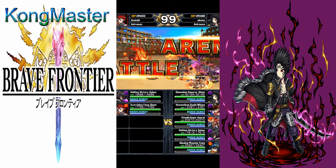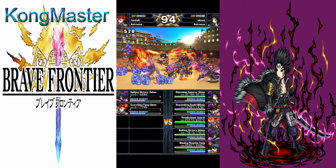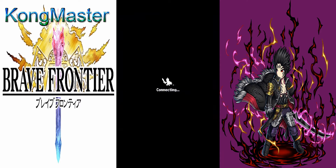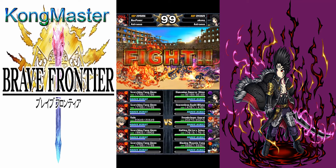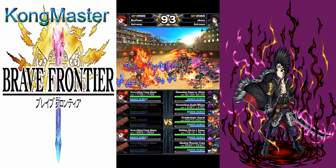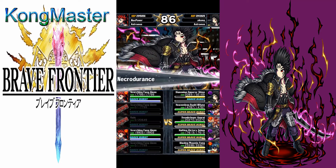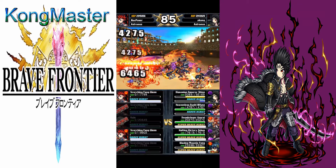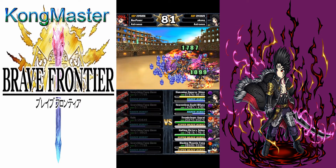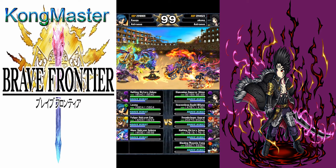Using him as a leader for arena — his leader skill is still good with 150% boost to attack and 80% boost to HP. That said, you'd want to use him as a sub unit for a wider choice. If you're going to use him for arena, I recommend taking 60% boost to all stats and the BB/SBB attack enhancement for more damage, so if his BB hits you have a higher chance of killing the other team.